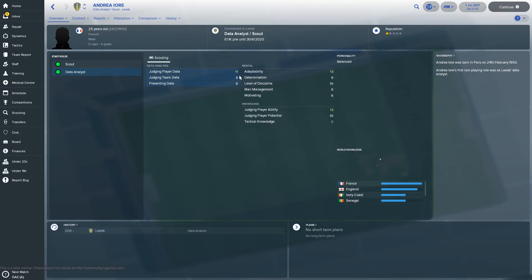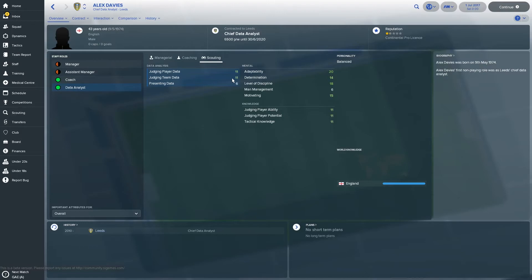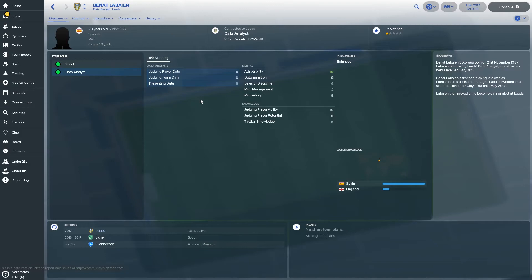As you can see the data analyst is not very good — sixes and 11 for judging player data, and scouting itself 12 and 10. Then you've got Alex Davis at 11, 11 and 6 for data analysis, but look at his mentals — shit hot. And look at his coaching — not that bad. You could maybe promote him into the coaching side of things because he can do a job as a tactical or technical coach with those attributes. Then Chris Meek — pretty bad. And then the worst yet is Benat Labayan with 8, 6 and 5, and scouting 10 and 8. Not good at all considering how much he's on.